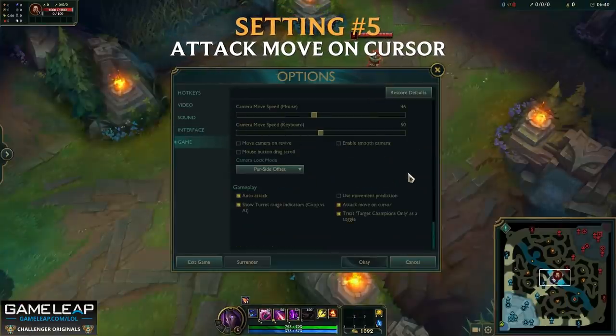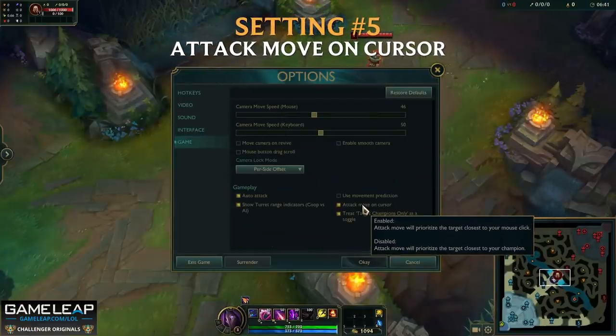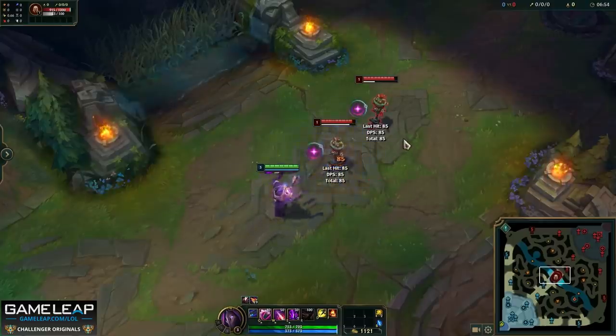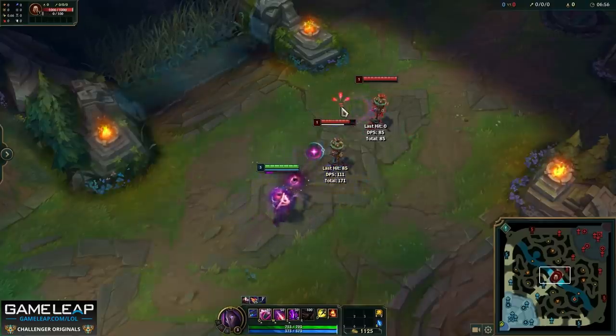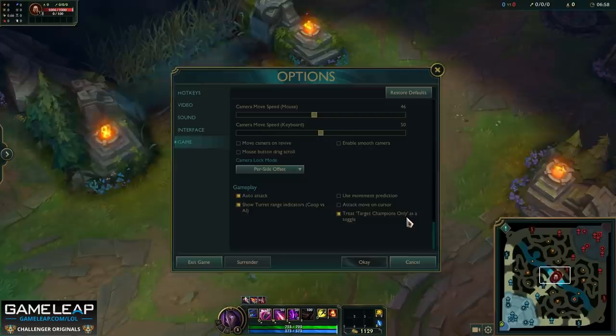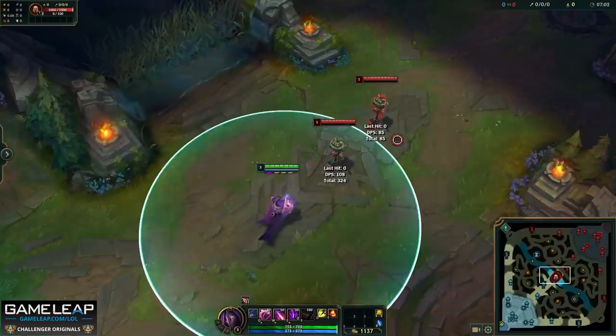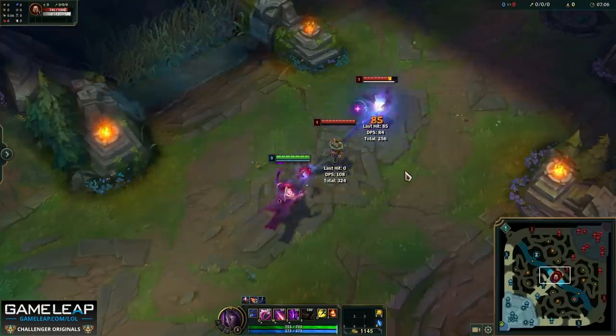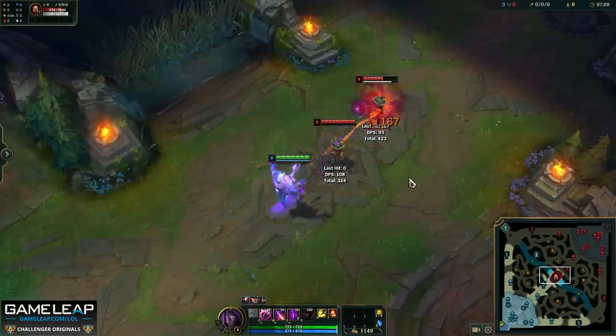Another vital setting that is a must turn on is attack move on cursor. You can turn this on by going to your in-game settings, scrolling down, and checking the 'attack move on cursor' checkbox. What this does is that when you attack move, your character is going to attack the closest thing to your cursor. This means you don't have to be 100% accurate — as long as your cursor is near that target, it is going to hit that target. This gives you a lot more compensation, and this is something all the best players have turned on.